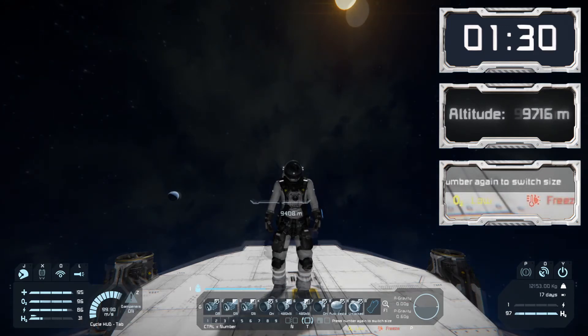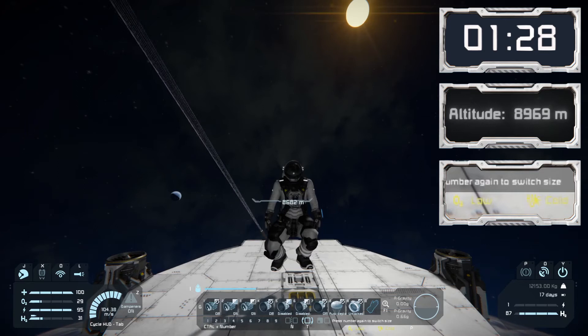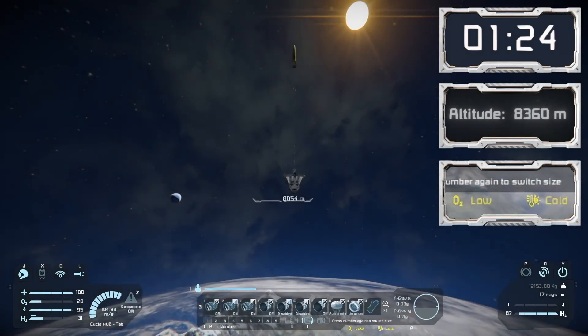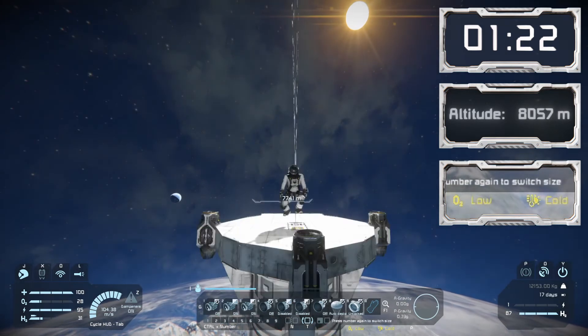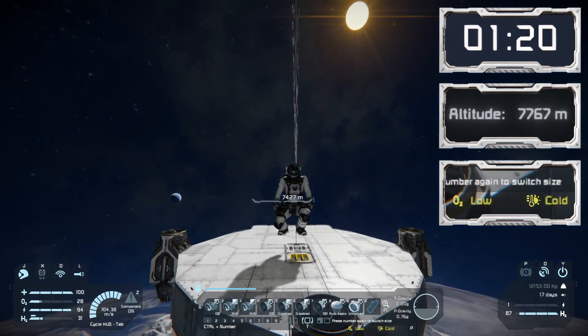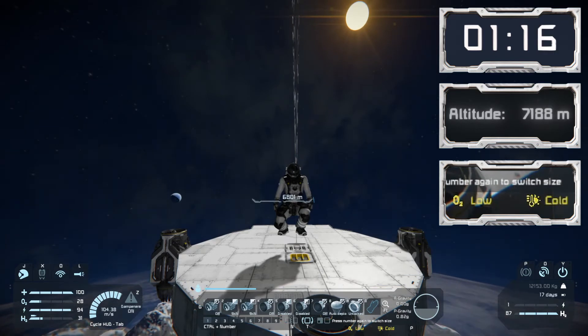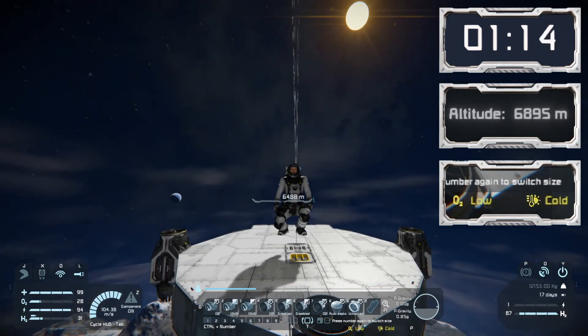Now we're heading back down to the planet surface. You can see the same issue that affected our atmospheric thrusters is affecting our parachute — it's just not able to grab any air to be effective. As we get near the 7,000 meter mark, I'll try opening up my helmet to see if there's enough oxygen.